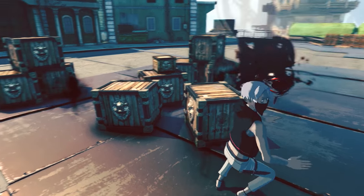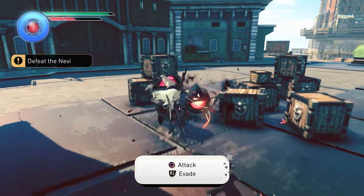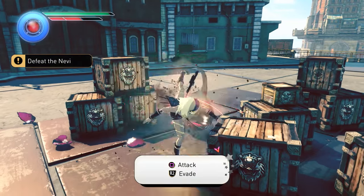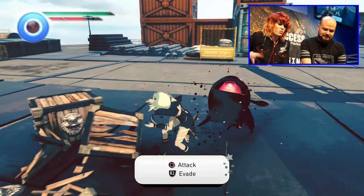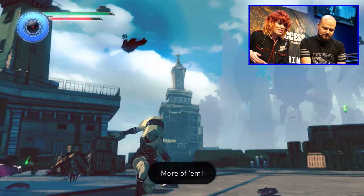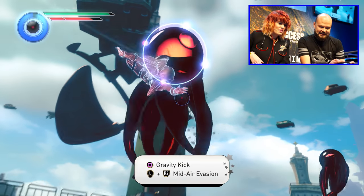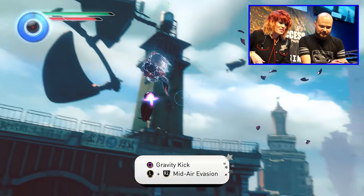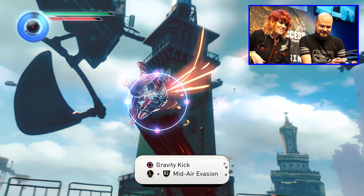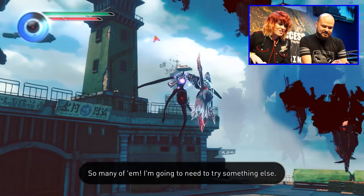Uh-oh. More of these — enemy time. Evade? We don't need to evade. Attack is the best defence. Unless you're in real trouble, then you should evade, obviously. Now it gets dirtier. This is where Gravity Rush really comes into its own — when you have to fight enemies in mid-air with gravity kicks. That's so pretty, and it looks — it's so, so good. And it looks spectacular, but it's so easy to pull off.